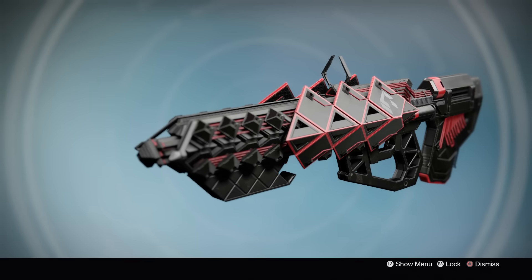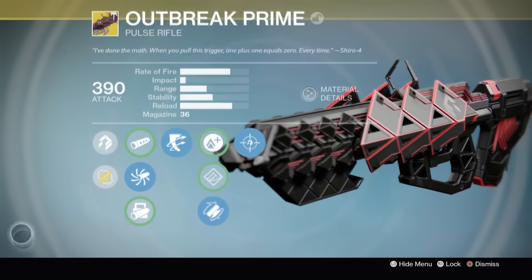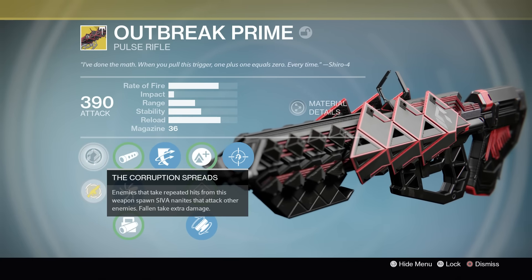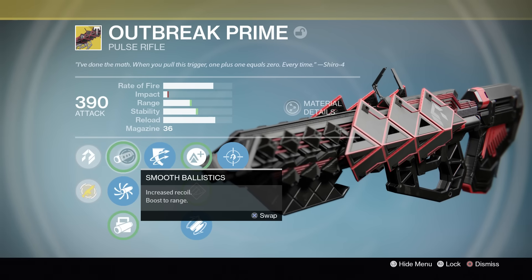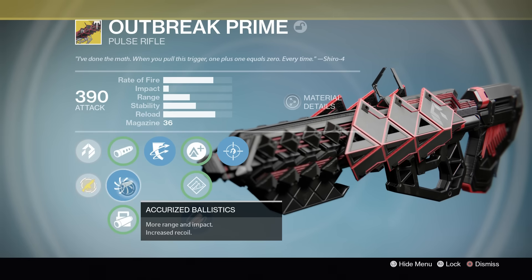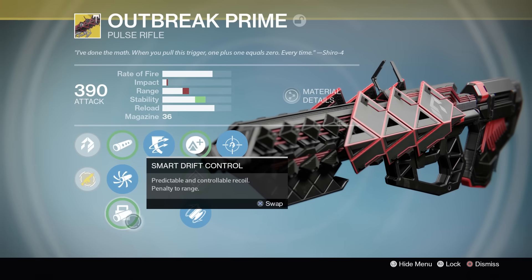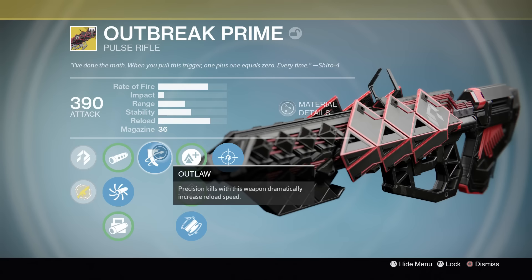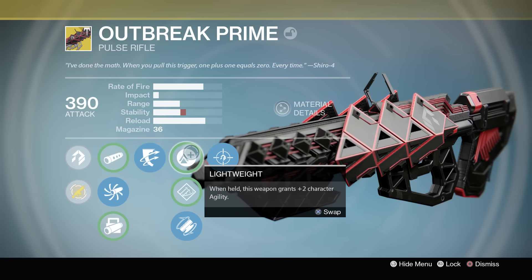What is up guys, Rick Kakis here and this is the complete guide for how to get the Outbreak Prime Exotic Wrath of the Machine Raid Pulse Rifle for Destiny. This exotic pulse rifle is awarded for completing the exotic quest, Channeling the Corruption. However, to gain access to this quest you have to complete the raid and activate all 5 monitors.